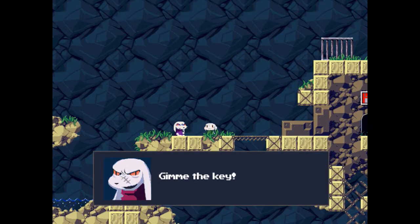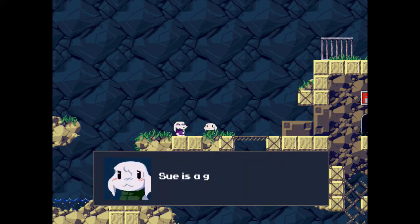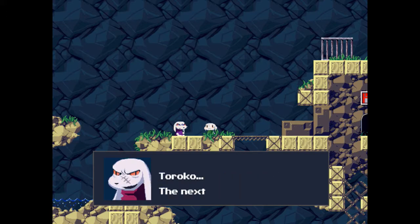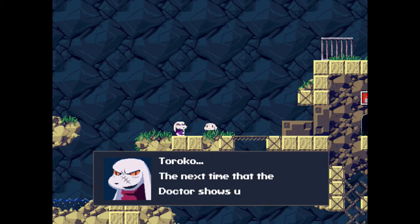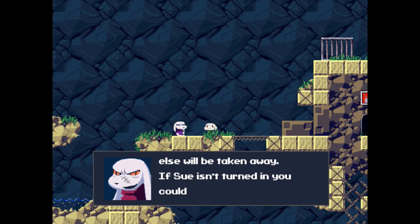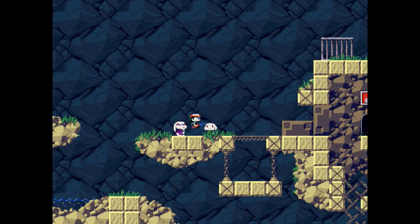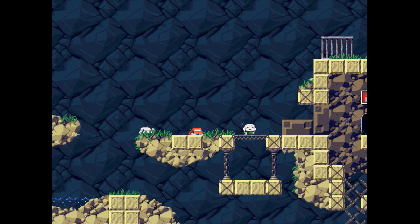Me me guy village. Give me that kitty! No way! Are you trying to protect that Sue girl? She's an outsider. Sue is a good person. I won't betray Sue. Toroko - the next time that the doctor shows up, someone with us will be taken away. If Sue hasn't turned in, you could be in danger. Just hand over the key! Run away.